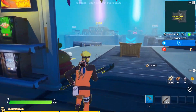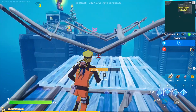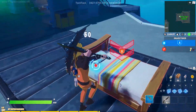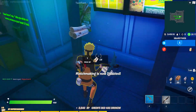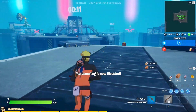Once you have 100 materials, go ahead and begin building over to your left — basically build all the way over to the next platform. Go ahead and begin breaking the bed and you'll actually get a total of 2,543 XP. Here you'll actually be able to pick up even more materials and repeat the same process.